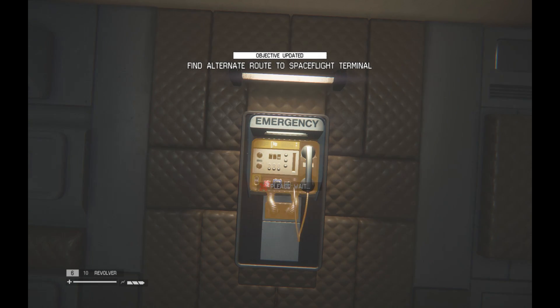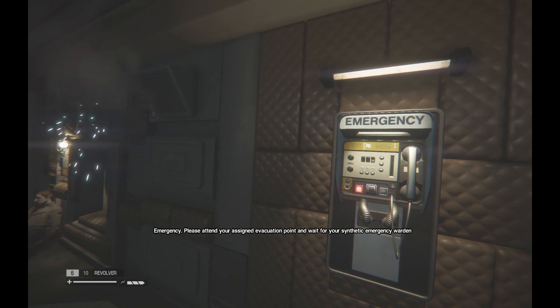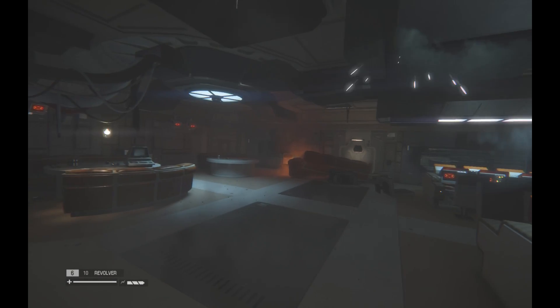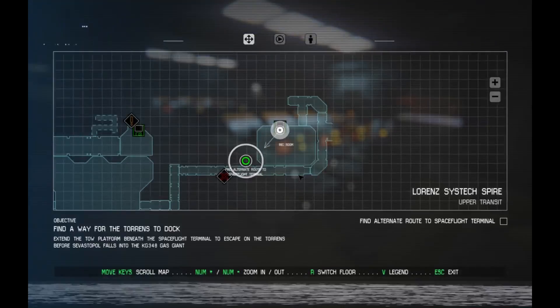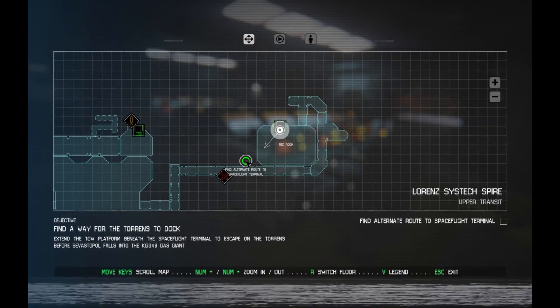Hello again everybody, welcome back to Alien Isolation. Some scary sound effects there. Find alternate route to spaceflight terminal. Things look pretty bad in here, holy cow. I'm not sure why this area is so much worse than other areas — supposed to go here, which I find odd.